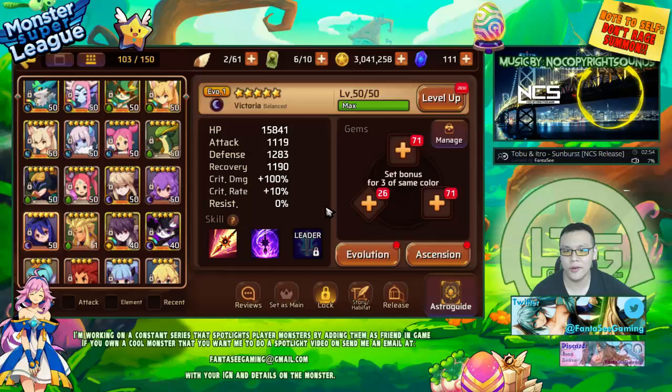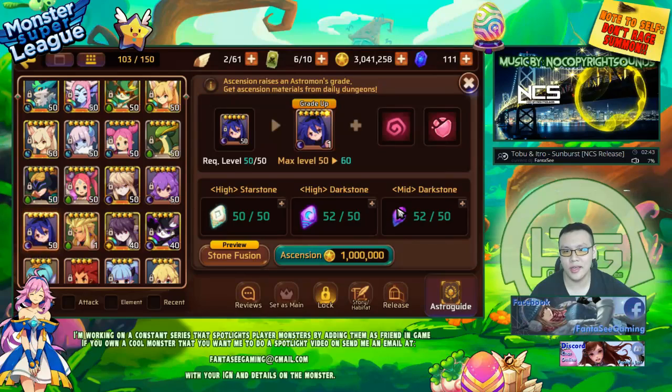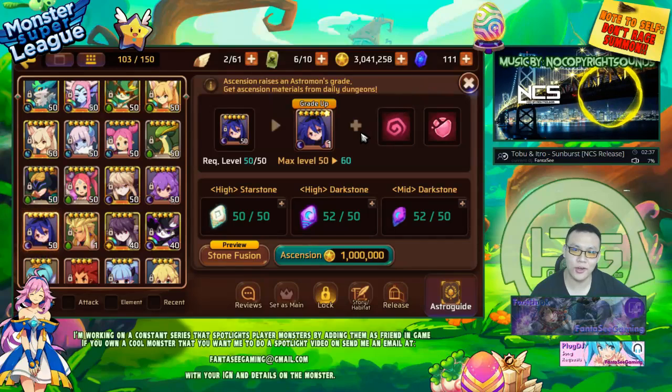Here we go — we're gonna be six-starring her now. I finally got her to five stars max level, and I happened to actually get enough high and mid dark stones to get her to six stars. Don't ask how I got these; there are some clues if you look at my astro gems and notice it's not dark day today — you might have figured out how I got them.